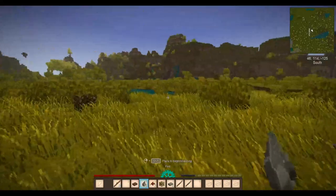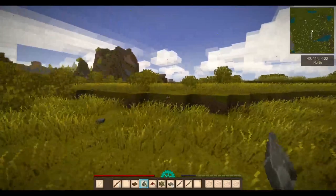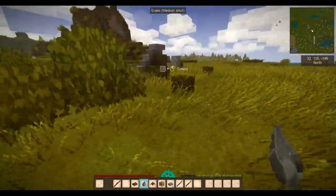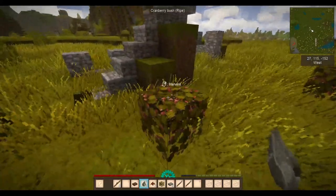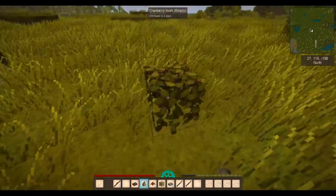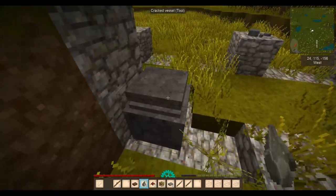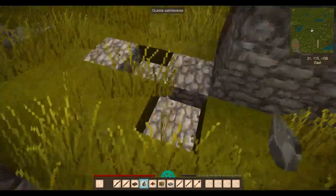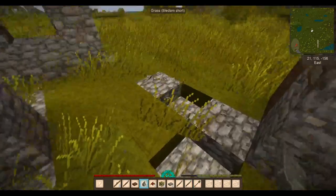There's another ruin over there. Yes, I can see it — two ruins and a trader, not a bad spawn for a random one. Cranberry bush — we're having you. Food, yes please. Oh — a tool! Oh my goodness, I got a shovel! How fantastic.